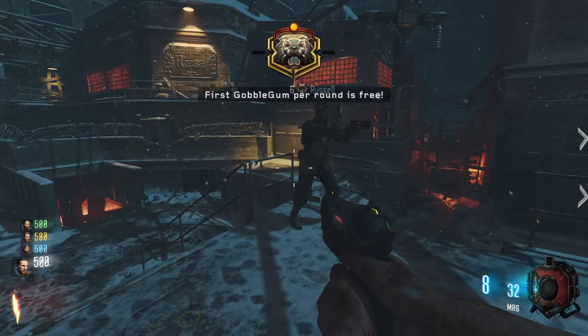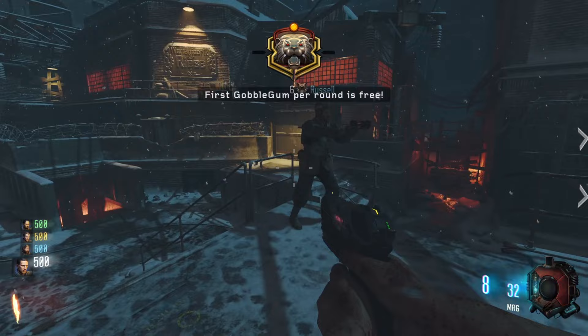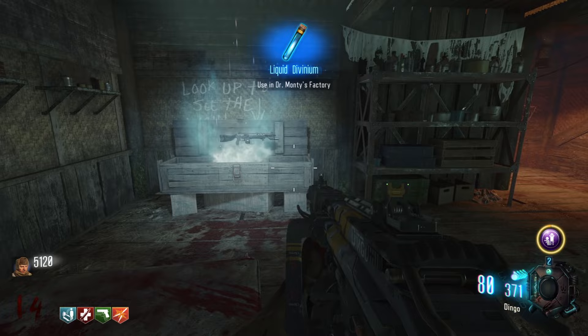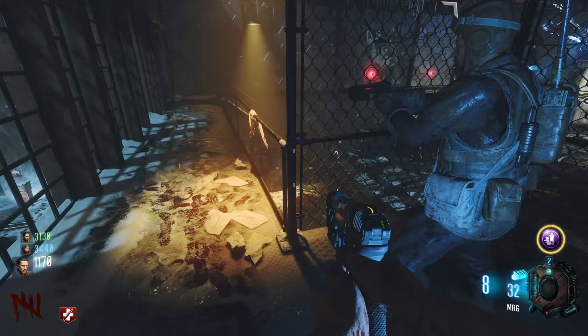Every zombies game starts you off with a single pistol that basically does no damage, and you're tasked with either buying weapons from the wall with these outlined chalk drawings, or you can test your luck and rely on the RNG of the mystery box. Spinning the mystery box gives you a random weapon that you can't typically purchase. And if you're lucky enough, you might get your hands on a specialty weapon — one that isn't supposed to exist in the real world.